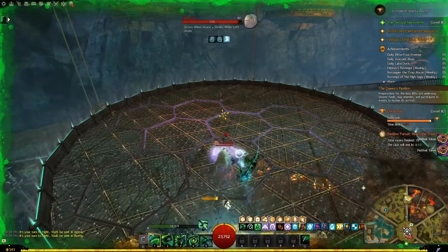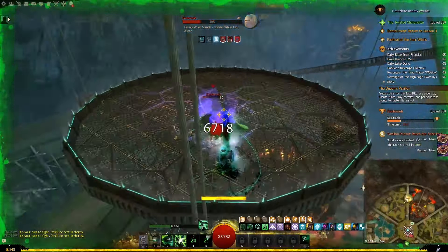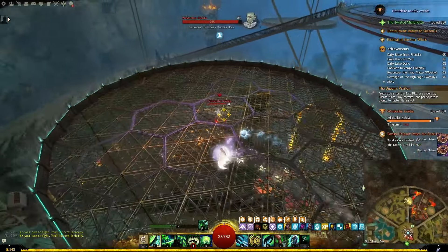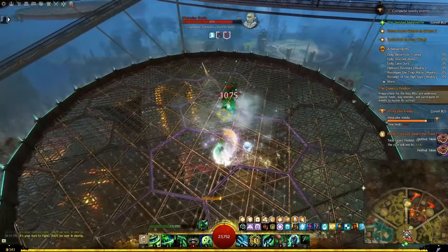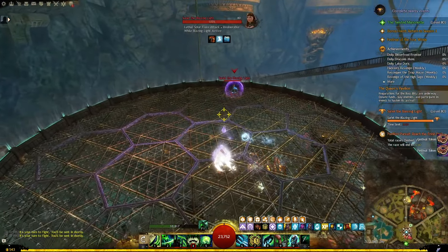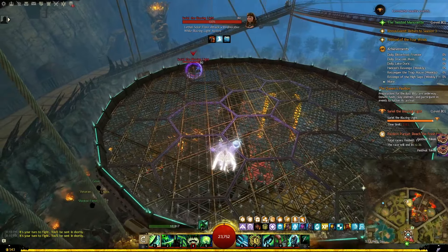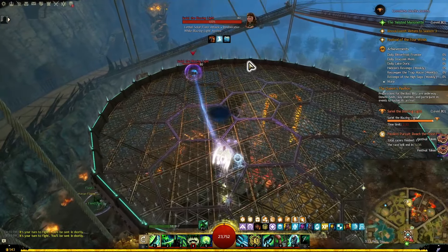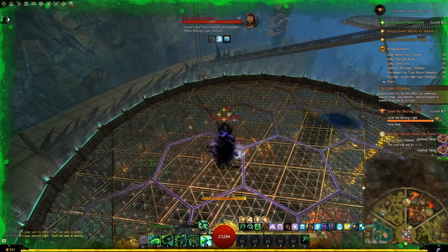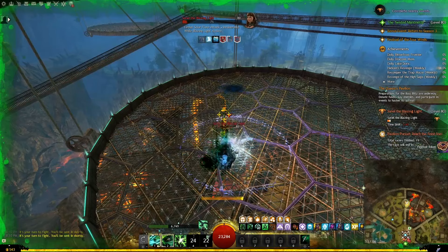Generally speaking for all of the bosses in all tiers having some CCs will be very good to interrupt and break their bar whenever it's ready. On top of that there are a couple of bosses that have some special mechanics you need to be aware of. In tier 1 when you are fighting Suriel she is going to be invulnerable at first. Wait for her to summon the black pools and then stand in them to grant yourself a buff, otherwise you will take very heavy damage. Then also try to aggro her into those pools - once she steps in them you will remove her buff and then you can damage her and kill her very quickly.